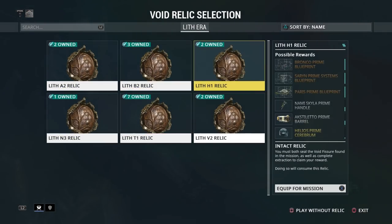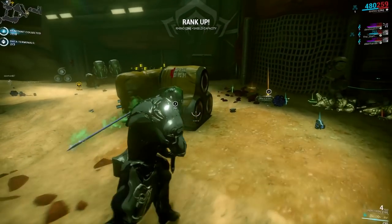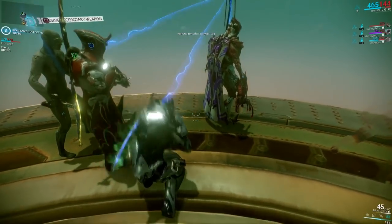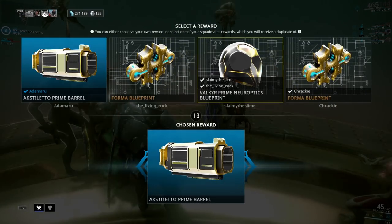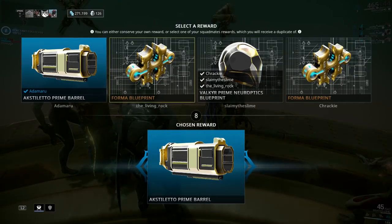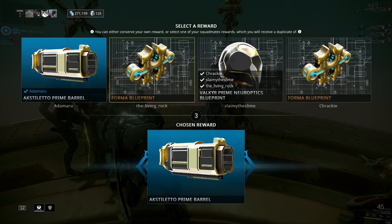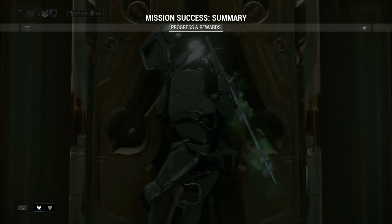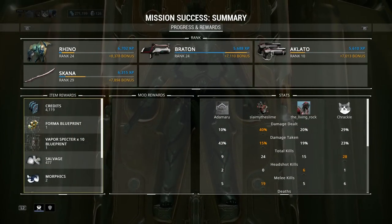These are just run-of-the-mill levels with an added incentive to pick up 10 reactants, which randomly drop out of dead enemies. These in turn will open the relic at the end of the mission, if it's a successful mission. Remember when I deliberately chose a relic which didn't have a Forma option? Well at the end of the mission you have the choice to pick from anyone's relics in the mission, so Forma will almost certainly always be an option if you choose to go down that route. Alternatively, do what you like — farm for a frame or weapon parts. Void relics have much more to offer than this, but for this episode I think we're done here.